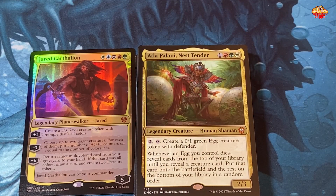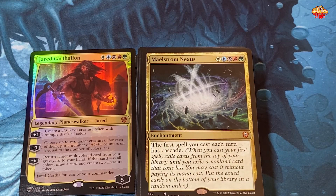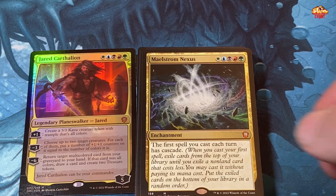Atla Palani, Nest Tender — white, Naya, and one — tap her to create a zero-one green egg creature token with defender. Whenever an egg you control dies, reveal cards from the top of your library until you reveal a creature card, put that card on the battlefield, and put the rest on the bottom in random order. Now we're talking — this is going to help you get those big creatures out. I would almost go with this as the commander instead. Maelstrom Nexus — five colors — the first spell you cast each turn has cascade. That's pretty strong — why not go with a cascade strategy?